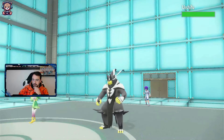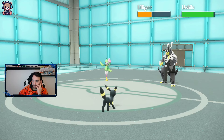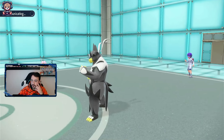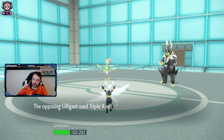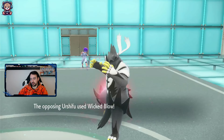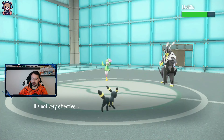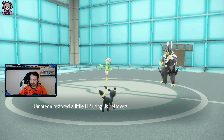So we've got the Urshifu here. The Baby Doll Eyes are going to be quite handy. The Snarl obviously didn't do anything - I should have just Foul Played. Should I protect with Umbreon? No. I am going to Baby Doll Eyes into the Urshifu. And then I'll Foul Play into the Urshifu. Let's just try and focus on that Urshifu. Baby Doll Eyes - charm would have been better, but at least that goes first. Of course he goes for the Espeon. And I live. Foul Played - does absolutely nothing.